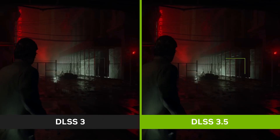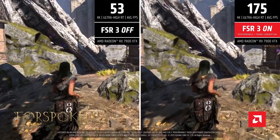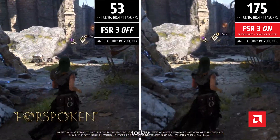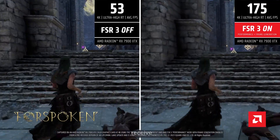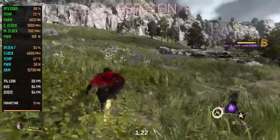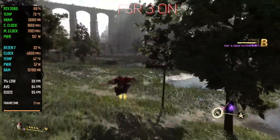AMD FSR 3 now has the capability to interpolate extra frames, and it has entered the market. Currently it is only supported by Forspoken. Today AMD is launching its FSR 3 technology aiming to compete with DLSS 3. The first game to receive FSR 3 support is Forspoken, with patch 1.2 already available, so those with compatible graphics cards can now try out this technology.